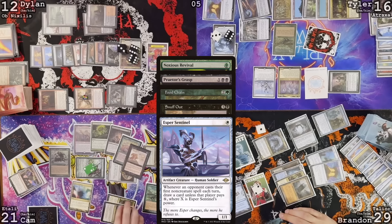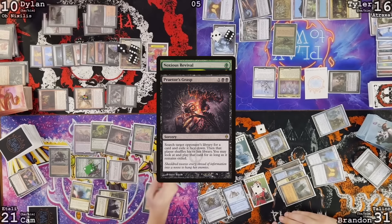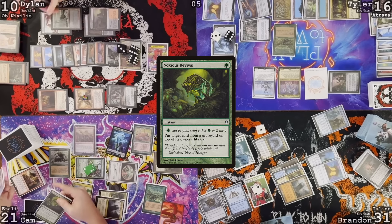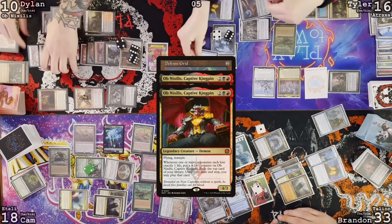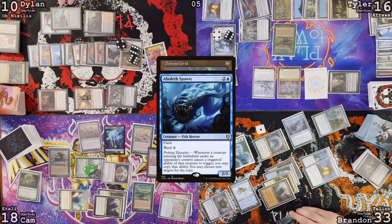Chrome Mox pitching Pyrokinesis — lose a life. Put Defense Grid on the stack. Obnixilis trigger. Chrome Mox — big trap. Lash out and Abileth? That's fine. Because you can't cast anything through Defense Grid at that point. Oh, that is true. That actually messes up my whole plan. I was really happy that Noxious Revival could put Cursed Mirror on top of my library, so that the extra trigger I would get would copy my Atali's ETB. Now I have to formulate a whole different plan.